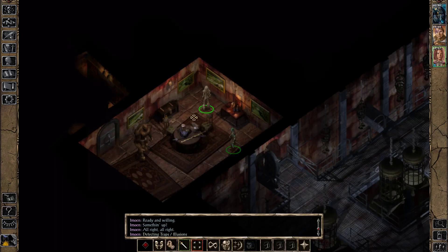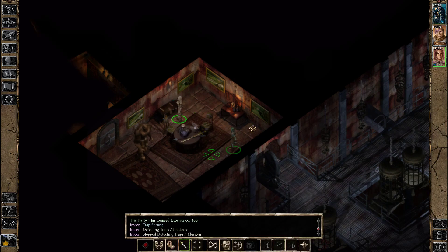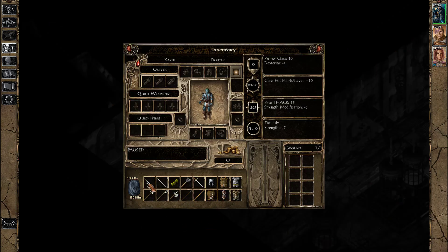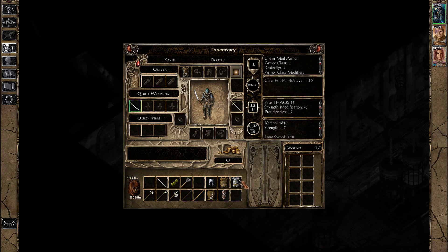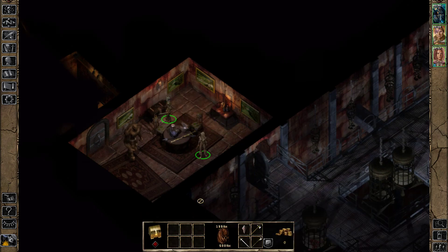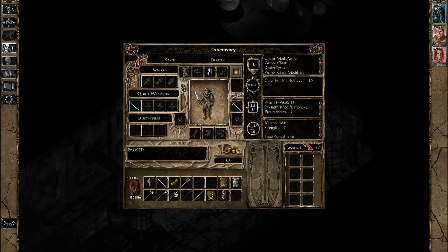Imoen, tell me what you got over here — there's stuff in there, go get it. We're going to need all that stuff. We've got a golem staring at us. You've got a katana — that's going to be fine. You're a dual wielder, so put that over there. Split mail, armor class 4 — chain mail, armor class 5. I'll give that to Minsk. You won't be able to wear armor much longer.